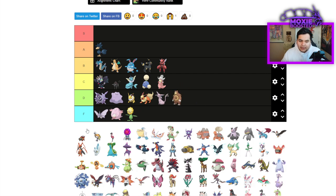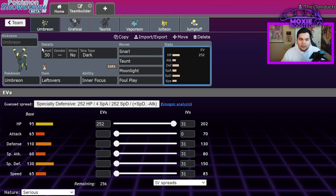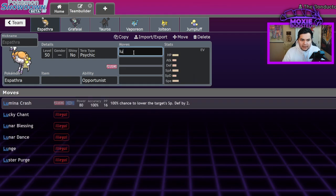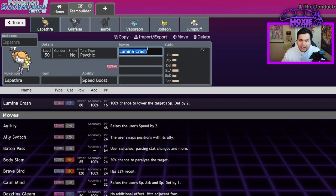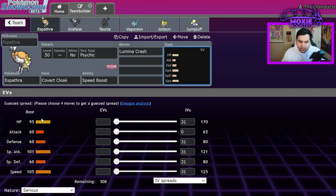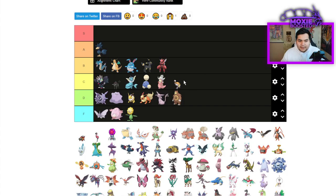Ursaring is D tier — it's just a Guts Pokemon. Spidops is a C tier. It's a scary Pokemon — it has access to a really cool move called Lumina Crash, which has a 100% chance to lower the target's Special Defense by two stages, 80 base power, and this thing gets Speed Boost. If you combo with Hydreigon, it is one of the scariest Pokemon to deal with. Covert Cloak is also decent on it. If it didn't have Lumina Crash, it would be bottom tier.